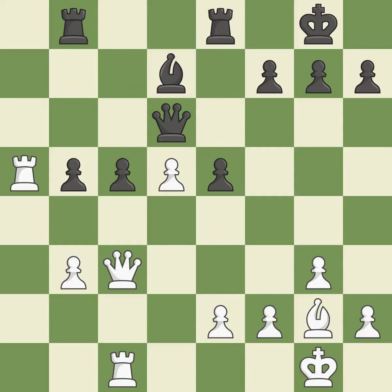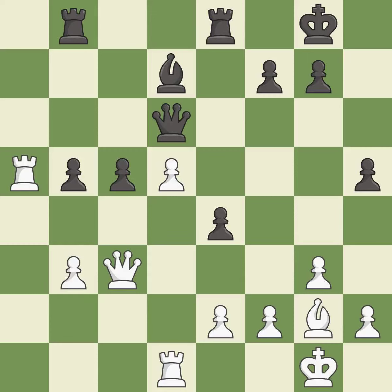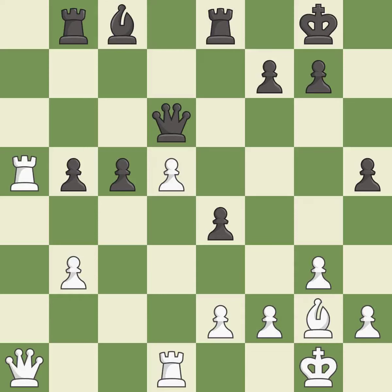This activates a rook by developing it off of its starting square. Right on target. This defends a pawn that was under attack and had no defenders. One of the best moves — it is excellent. This overlooks an opportunity to threaten winning a pawn — it is a mistake. The game is still close to equal, but black lost their advantage. It is a miss. There were worse moves, but also something much better — it is an inaccuracy. Only one move worked there, and this wasn't it — it is a mistake.